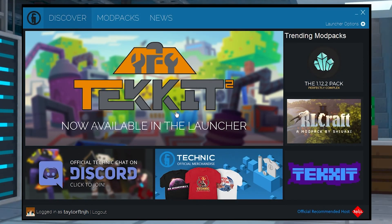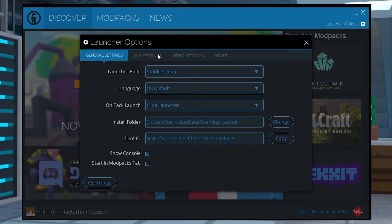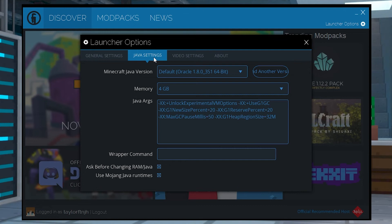Start up Technic and press the launcher options in the top right. In the new window select the Java settings category. From here choose your desired value in the memory drop down menu and when you're done close down the prompt and you can start playing.